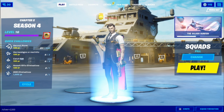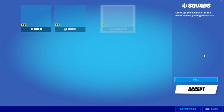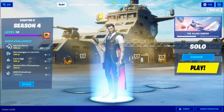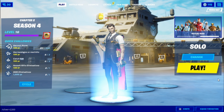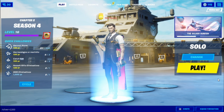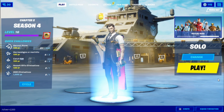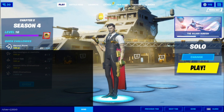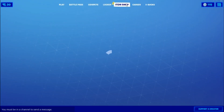After you get killed, come back to the lobby, go into Change, go into Solos and press Accept. In this Solos game, complete one challenge, then get one kill, then get killed by a real person. After that, come back to the lobby, go into the chat, put a slash and type in zero, then press Send.